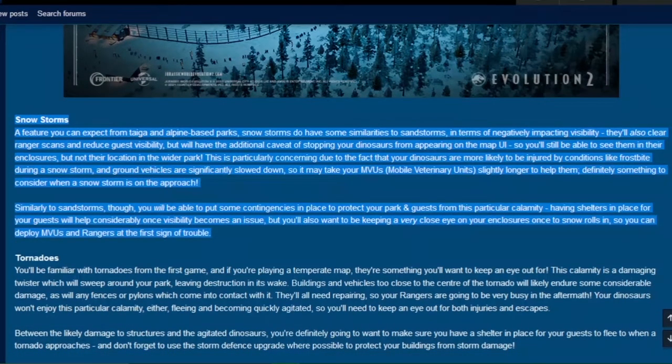Now, snowstorms — a feature you can expect from Taiga and Alpine biome parks. Snowstorms do have some similarities to sandstorms in terms of negatively impacting visibility. They also clear ranger scans and reduce ranger visibility, but with the additional caveat of stopping your dinosaurs from appearing on the map UI — so you'll still be able to see them in their enclosures, but not their location in the wider park.